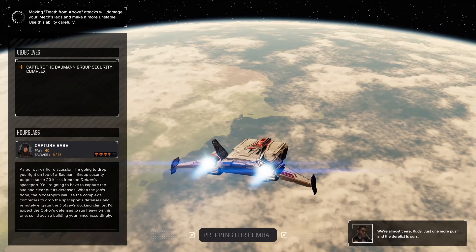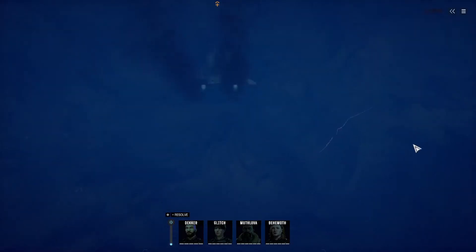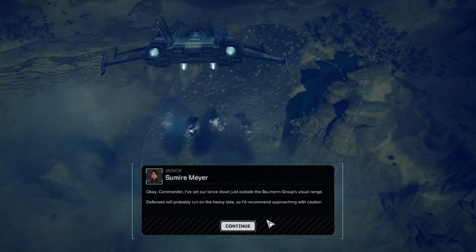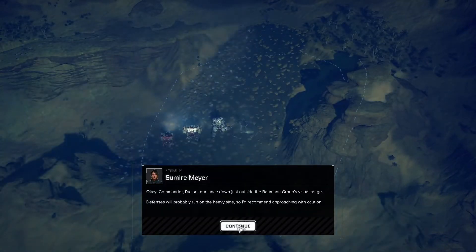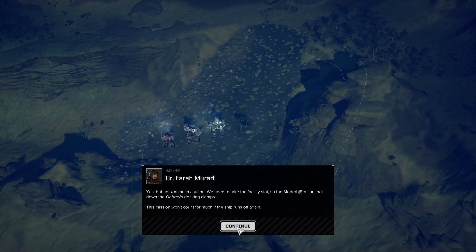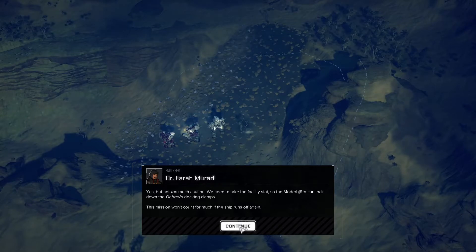I'm hoping with the Raven we're going to be able to get close enough so they won't be able to strip all our armor on our approach. We'll see if that actually works. Once we get in visual range, it all kind of goes to pot anyway. Okay, Commander. We'll set our lance down just outside the Bowman Group's visual range. Defenses will probably run on the heavy side, so I'd recommend approaching with caution. Yes, but not too much caution. We need to take the facility stat so the Motorbjorn can lock down the Dobrev's docking clamps. This mission won't count for much if the ship runs off again.